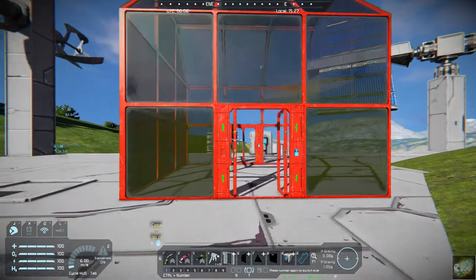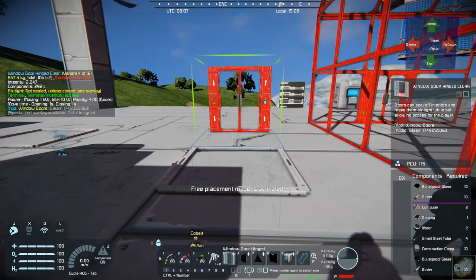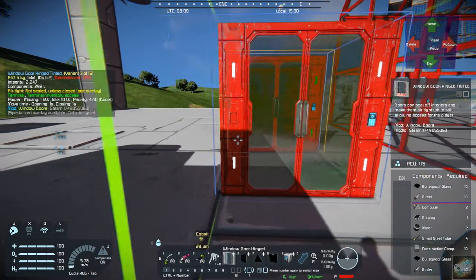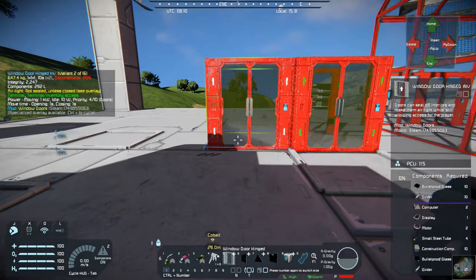I think there are four different varieties. Let's pop them out here real quick. You have this one, you have this one — they're tinted on one side — you have a completely clear one, and then you have one that's tinted on both sides.